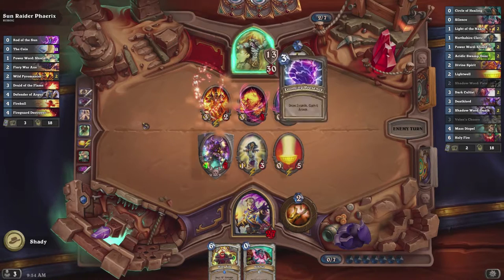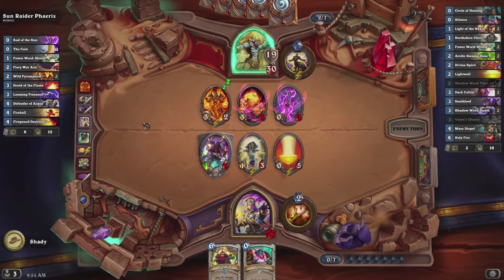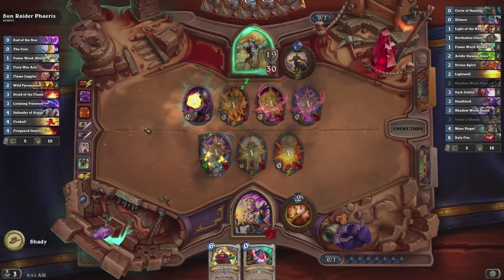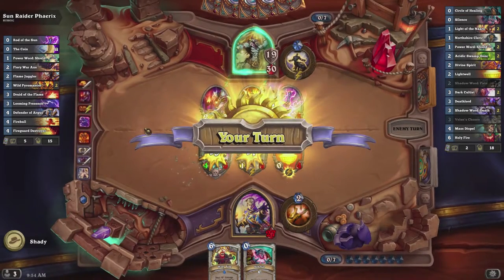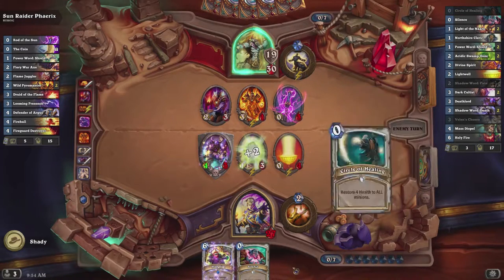On the right-hand side I'll read the deck list off. This is actually the same deck used for normal mode: Circle of Healing, Silence, Light of the Naaru, Northshire Cleric, Power Word: Shield, Acidic Swamp Ooze, Divine Spirit, Lightwell, Shadow Word: Pain, Dark Cultist, Deathlord, Shadow Word: Death, Velen's Chosen, Mass Dispel, and Holy Fire.